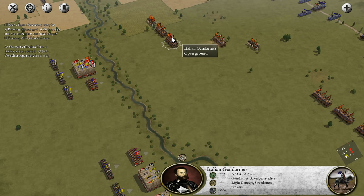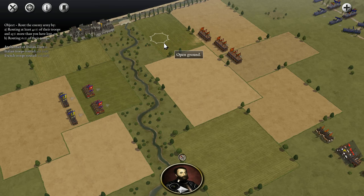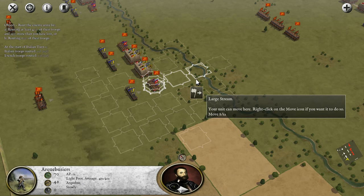It looks like our men are going to be the first to advance. These are definitely Italian gendarmes, but I'm guessing we're only controlling the first part of the army here. We may not be controlling that other part of the army. We're going to have to go ahead and see how it goes. Now it is our turn.